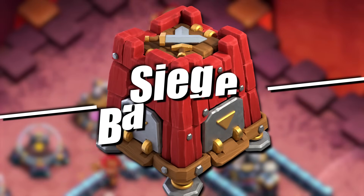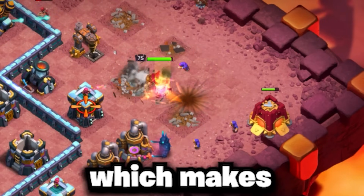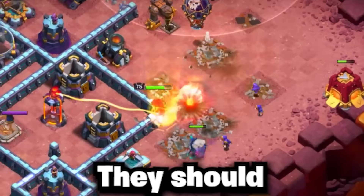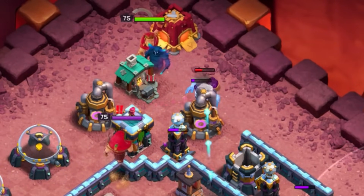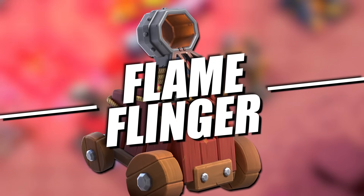Outside of hero equipment, your Siege Machines play a massive role in the Super Bowler Smash. The Sage Barrick is one of two Siege Machines you can run. This should be used on bases with narrow compartments towards the outside, which makes a Flame Flinger a bit more difficult to use as there's no key defenses directly targetable. This should also be used out of range of defenses, but you can use the King or a Giant to soak up damage before placing it. You may also want to try the Flame Flinger, as it's great for funneling as well.